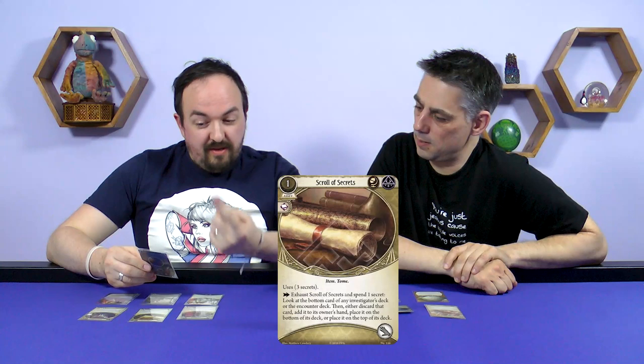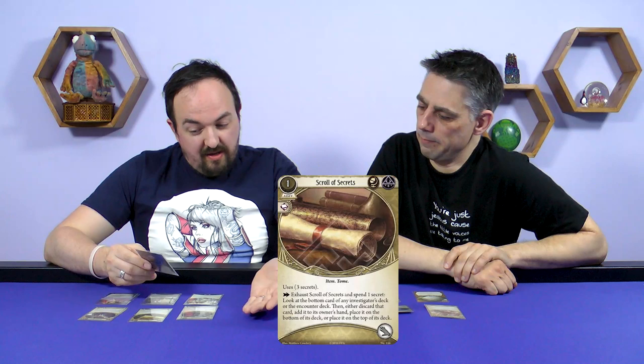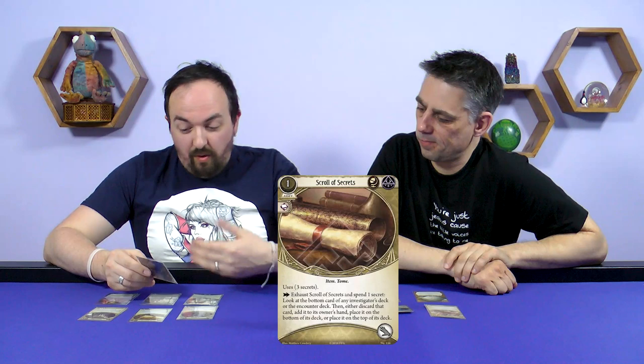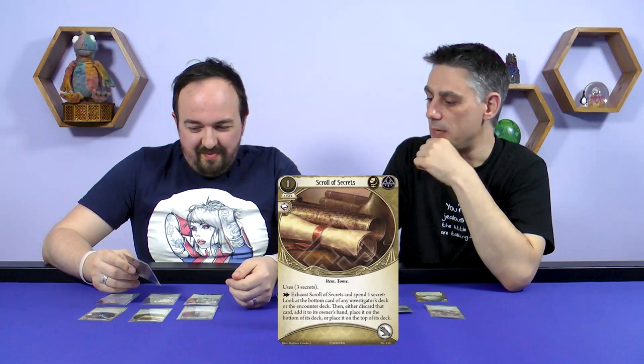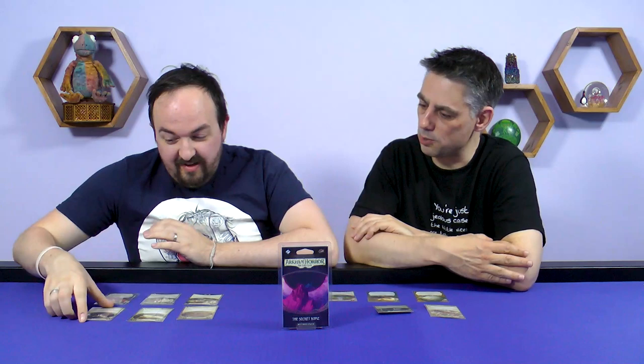Next is the Scroll of Secrets — a Mystic and Seeker asset that costs one to play. It has three secrets. You exhaust it as an action, spend a secret, and look at the bottom card of any investigator's deck or the encounter deck. Then either discard that card, add it to the owner's hand, place it on the bottom of its deck, or place it on the top. So you can discard weaknesses, or move a bad card to the top — a bit of manipulation. It only costs one and you can use it three times. Pretty strong.